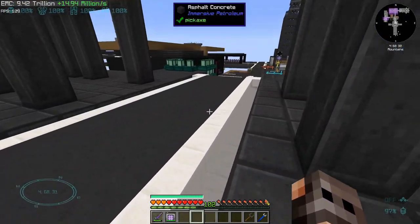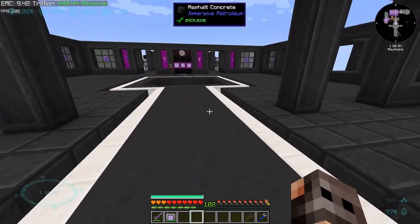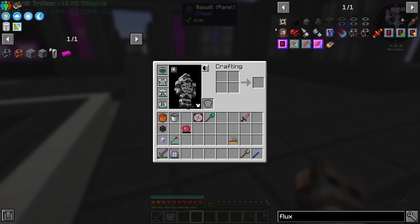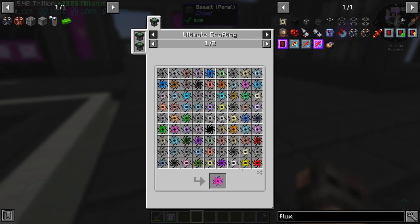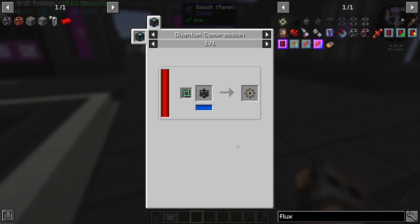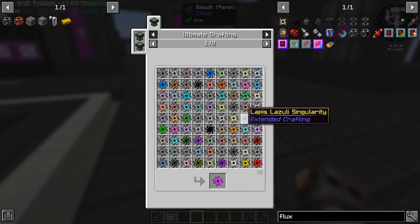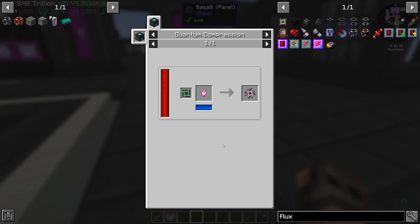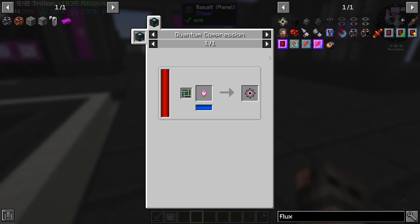Another thing I wanted to do before moving on is that I think every episode we should start automating a few of the singularities, because there are 81 of them. Some of them have EMC — for example, aluminum is going to be easy peasy. But most of them are going to be incredibly complicated: 16 million ME storage component, neutronium ingots, universal mass — which we don't even have — or blue matter, or transistors.